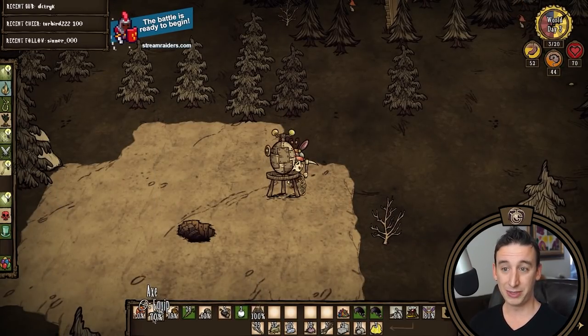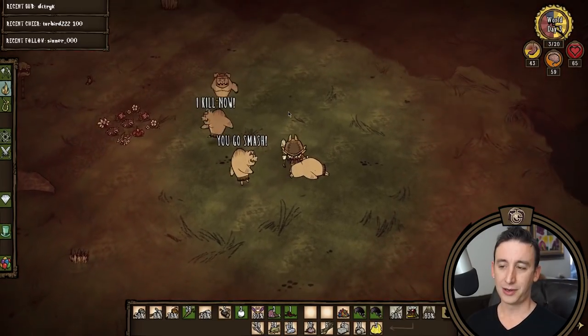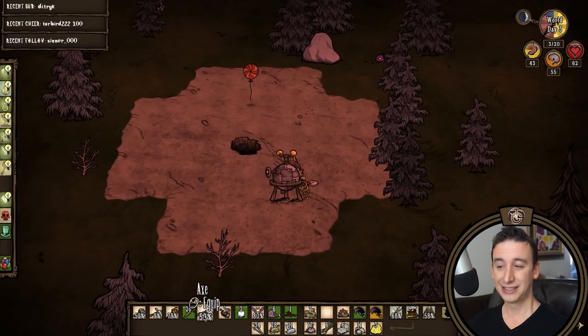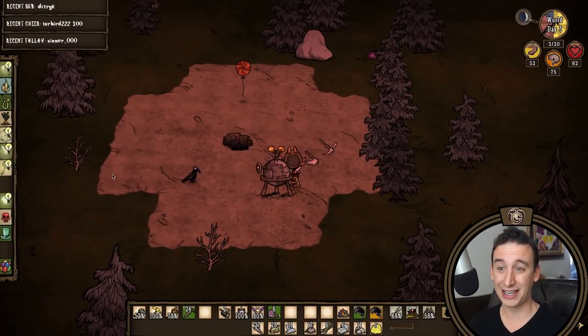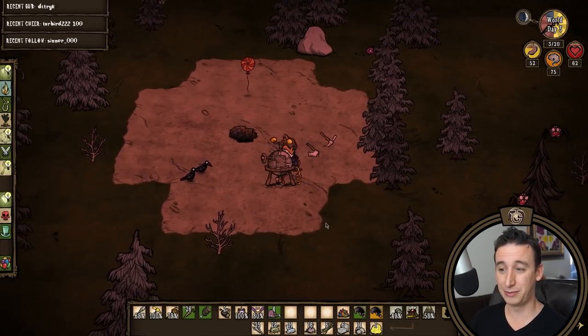I wait to put down the alchemy engine until I get the light bulbs, then I'm putting it down. I'm prototyping a football helmet and then I'm going to kill six pigs for some raw meat. So now I can craft the hambat, the lantern, and an opulent pickaxe. Day three, I'm gonna head downstairs and find the ruins. That's pretty much all I need.